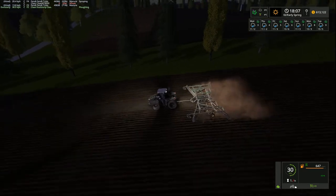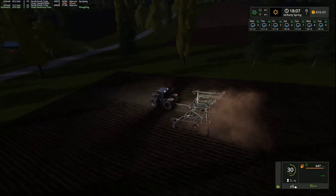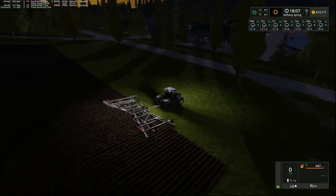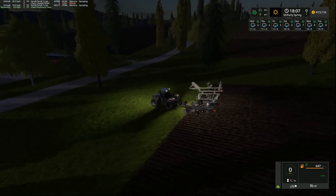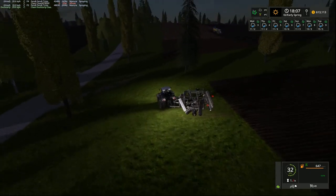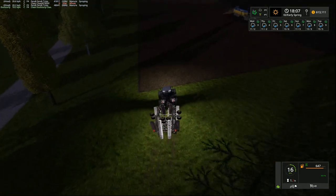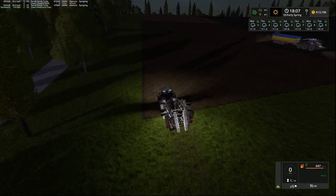Alright, so we've finished this one off — flying through that one. What we'll do is fold him up and put him on this field here on auto — put him on AI and just get him going.